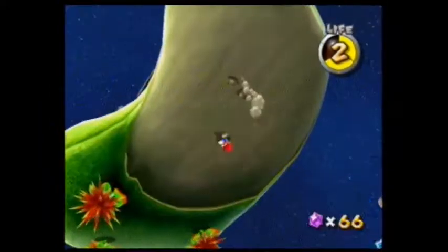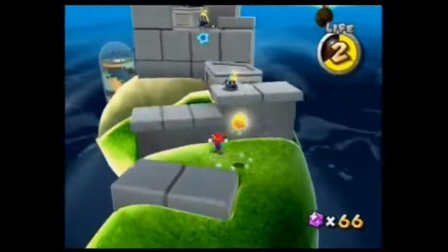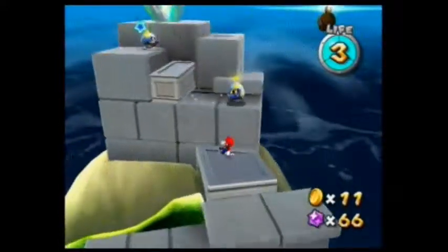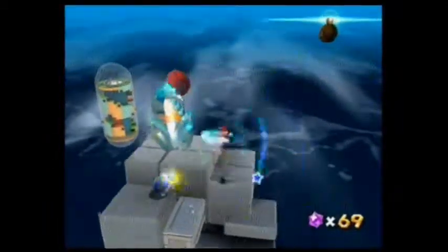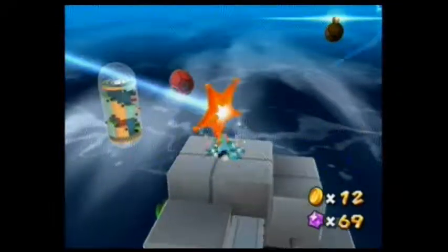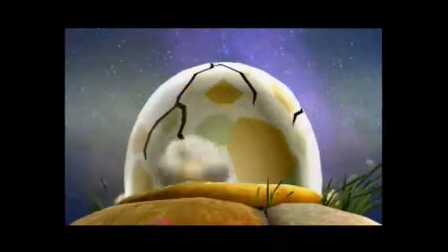And there's another launch star right there. This one will take you to where you would be if you did the previous planetoid the conventional way. You gotta deal with some more Octoombas, but they really shouldn't be that bad to deal with by now. There's another star. Make sure you collect as many star bits as you can here while Mario is flying to the next planet, which happens to be the boss planet.